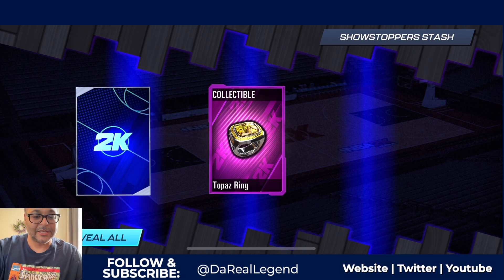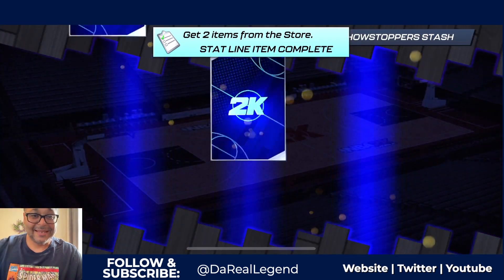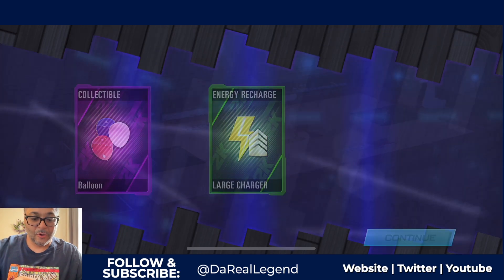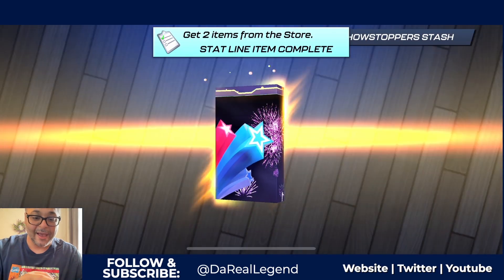So I got a Topaz ring and I got a balloon. Looks like collectibles is on the left, which is fine. We're going to get through this — we need to get this DeAndre Jordan, that is the objective. Large charger, balloon right there. Those large chargers are going to come in clutch to grind the legendary shoes I have.